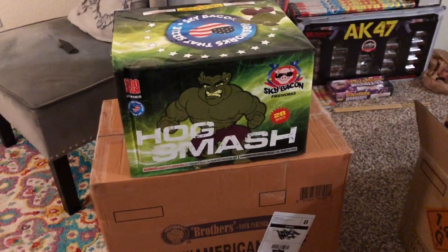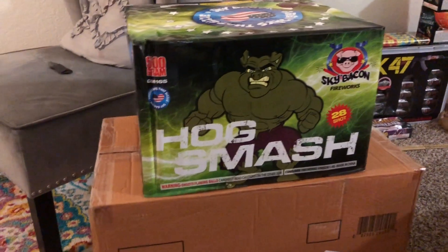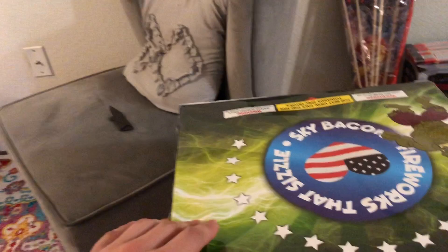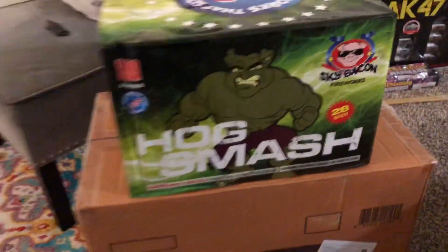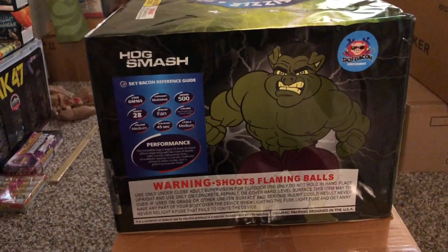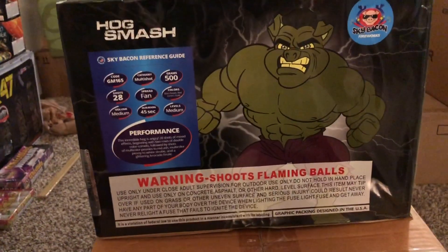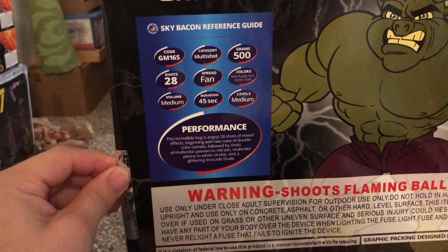This is Hog Smash — you can see that logo a little bit better, looking like a beast. It's a 500 gram, 28 shot, and it's definitely new to 2019. It shoots out these nice mines out of each of the sides and then like three breaks that go up in the middle, followed by beautiful red lace. I'm excited for the new lace effect. The performance is in 45 seconds — it's got blue, purple, red, green, and gold fan. That's the other side of it in action.